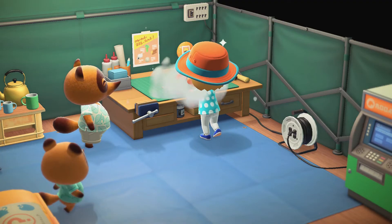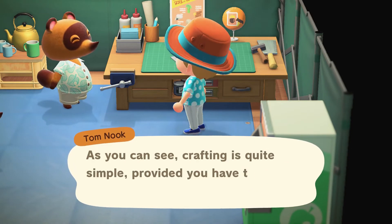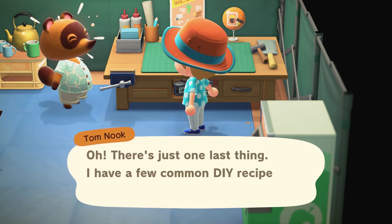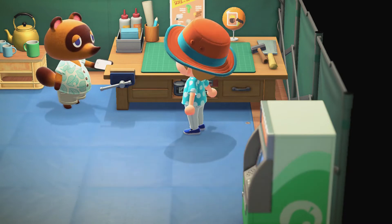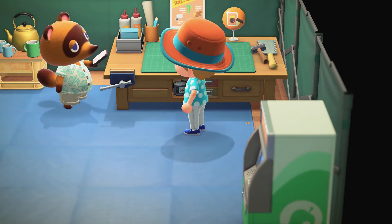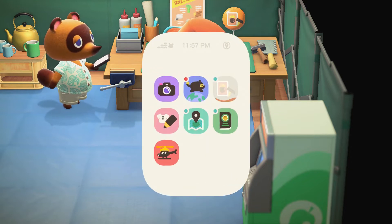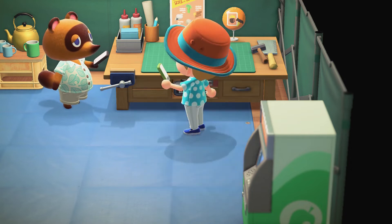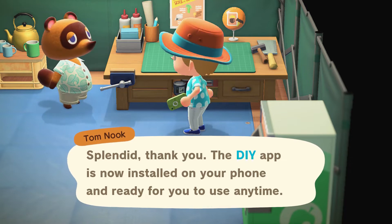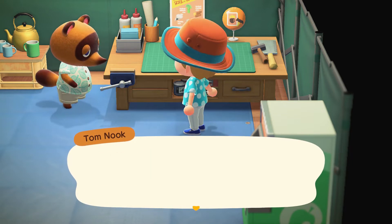I love this animation! We made it - we made a box? Wait, it comes with recipes - it's free! 'I have a few DIY recipes for you, no charge.' He's about to give me all the recipes - he's about to send them to my Nook Phone! Yes, thank you! It's a new app - DIY Recipes! 'The DIY app is now on your phone and ready for use at any time.' Let's go, what a legend!